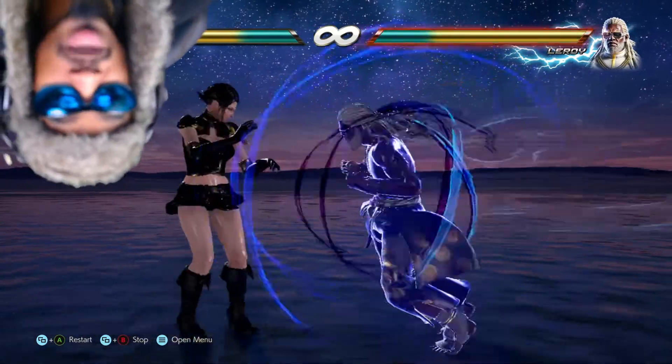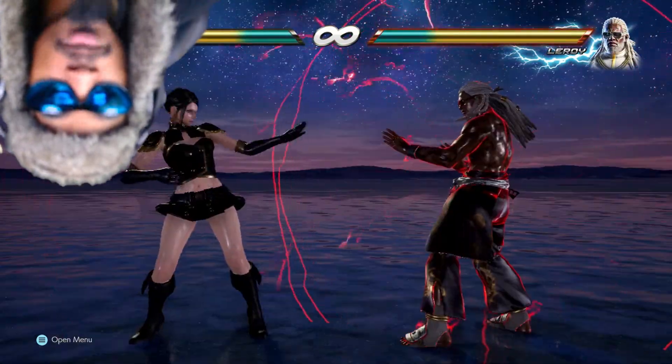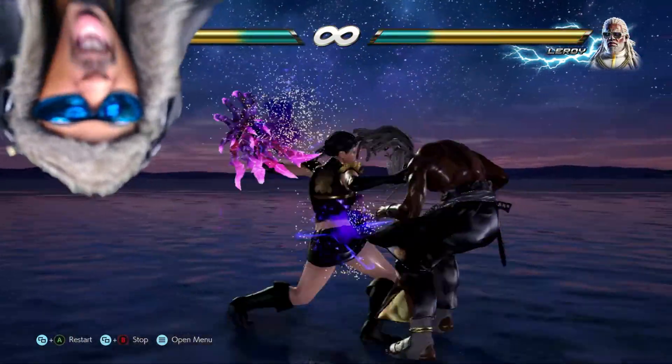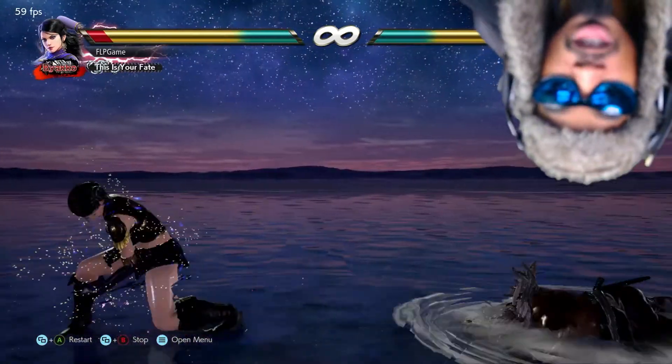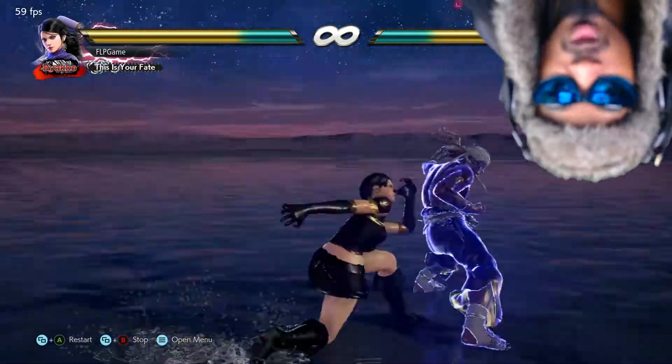Pretty much when he does this Rage Drive, you can't do anything — so what I try to do is predict that bad boy. And if you're going to predict it, hit your back 1-plus-3 for the reversal. And if you can get a sidestep, do that and get a very, very sexy combo like this one.